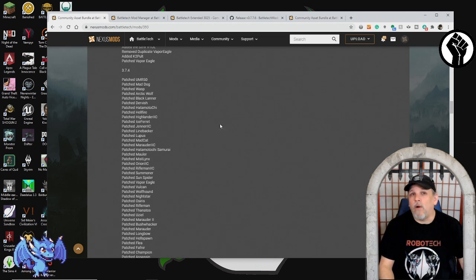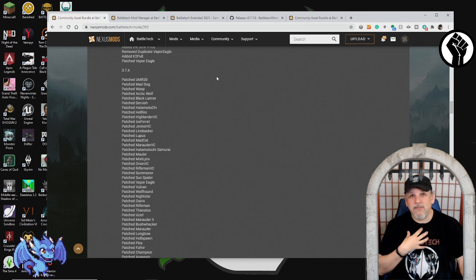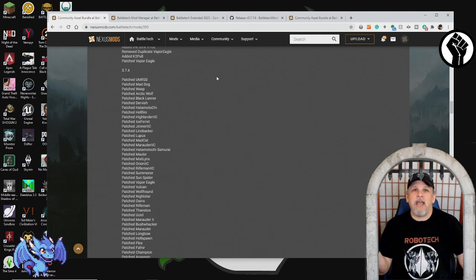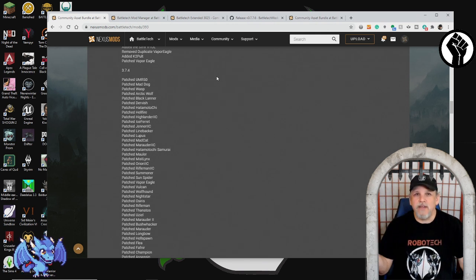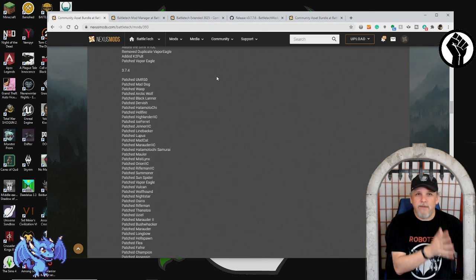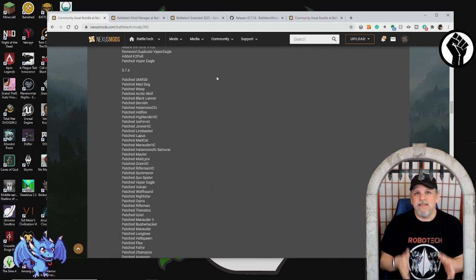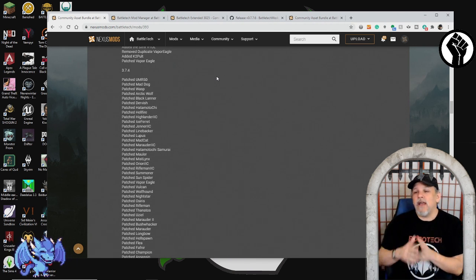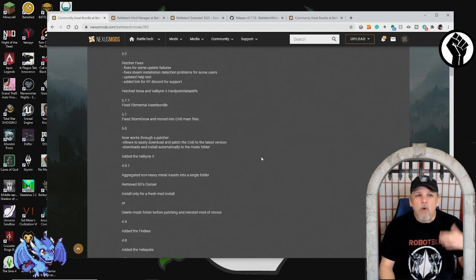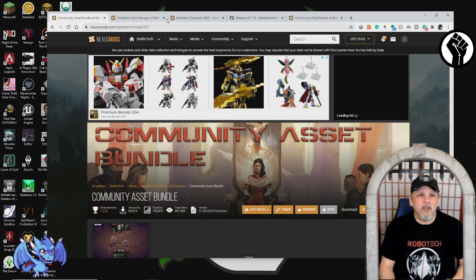So while mechs like the Phoenix Hawk, Archer, and Warhammer still existed, they didn't exist in their original designs in the games. The Community Asset Bundle includes brand new models for those original designs, which means we now get access to those 16 mechs that weren't available before. My lance includes two Phoenix Hawks, a Griffin, and a Panther — I was only able to run the Griffin and Panther before because I couldn't get Phoenix Hawks.